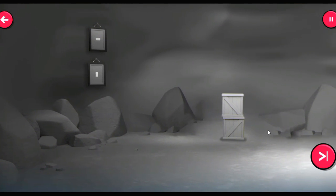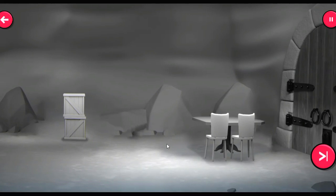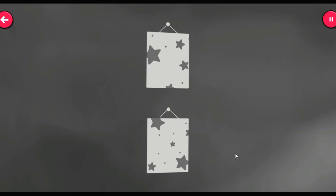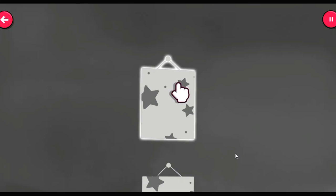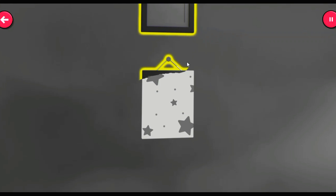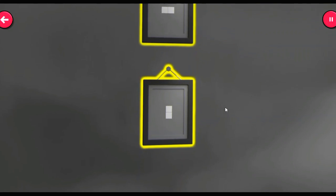There's a home on the screen, but whose home is it? Wipe to reveal the group of pictures. There's the first group, and there's the other.